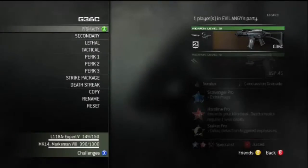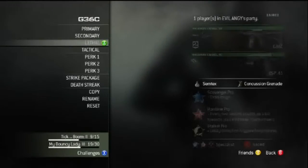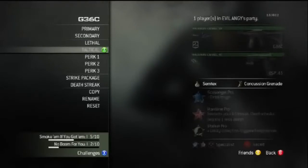Today we start off with the G36C, which in my opinion is best with red dot and silencer as two attachments, and the USP Akimbo to back it up — generally just a pistol akimbo.